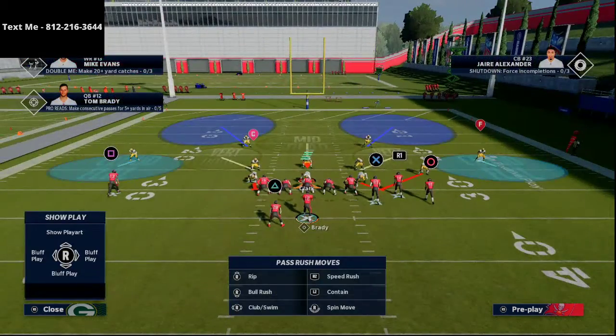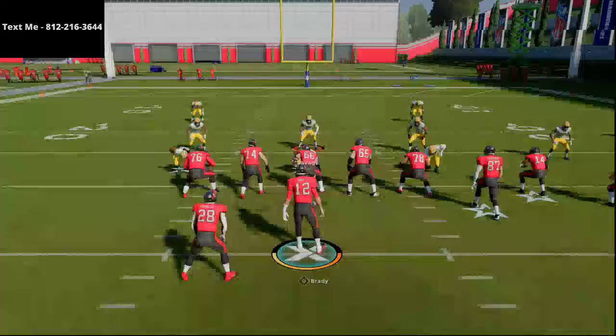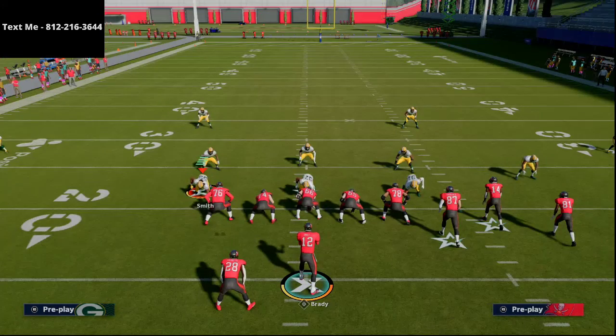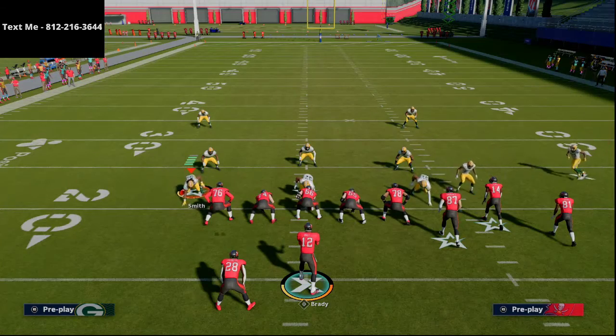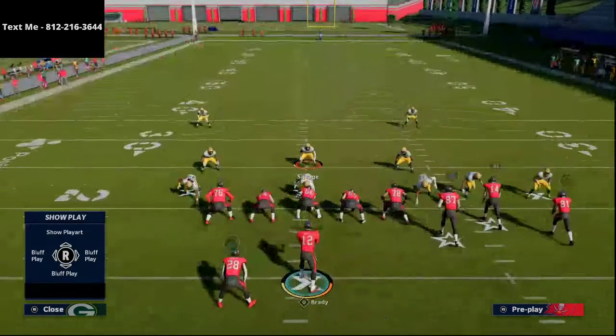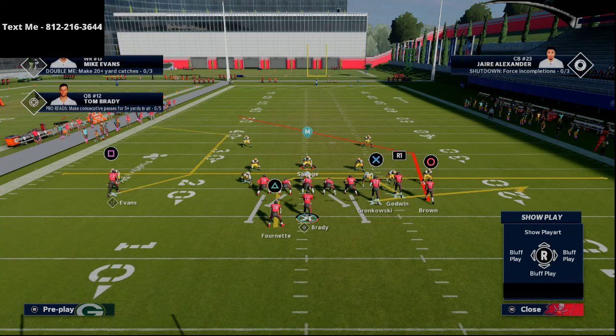Any good bunch player is going to run this to the wide side of the field, so we're putting the ball on the left hash. Blocky's base setup with double post was to drag the right screen slot receiver and flat the tight end — this basically created a makeshift mesh concept underneath with two routes going over the top.